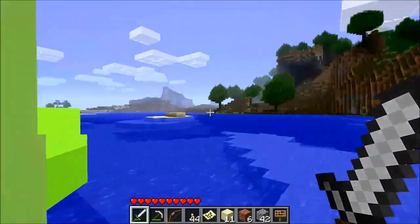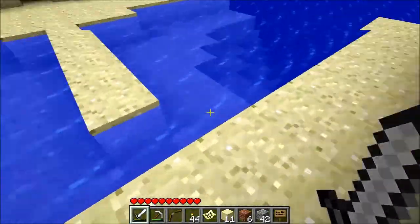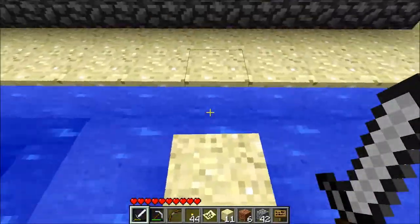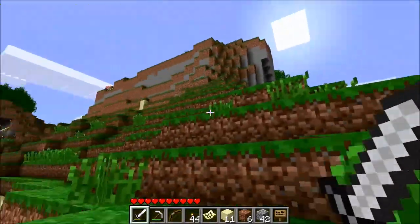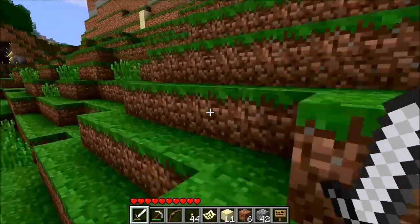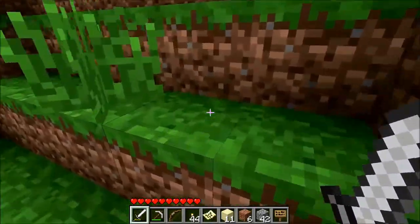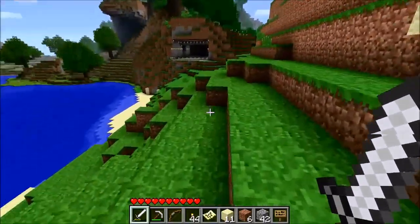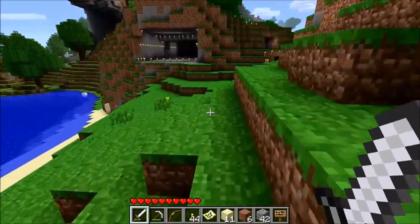I have a sugar cane farm. I stole the reeds from the bank and built it. I had deforested this whole area because it was in my way and I got blown up by a creeper. I decided no more trees — we're not going to have any more trees.